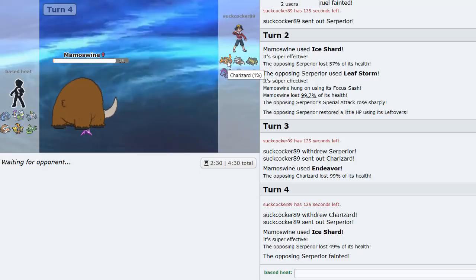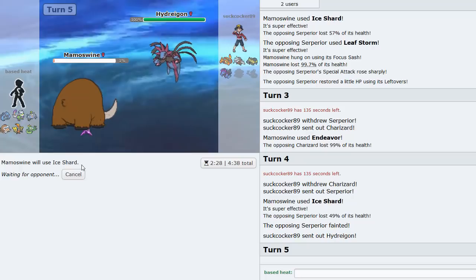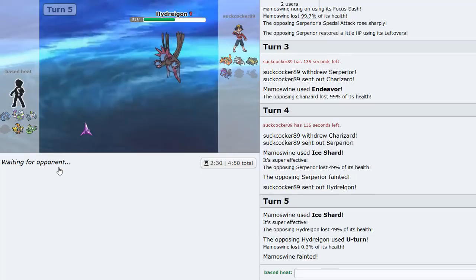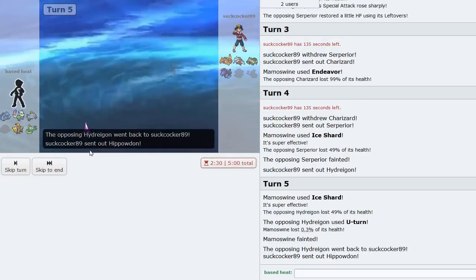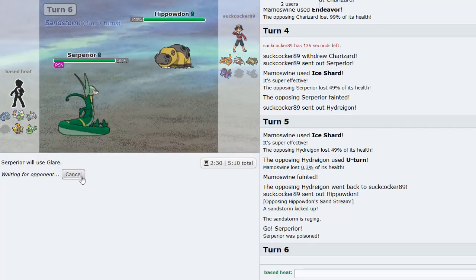I didn't even set up rocks - I just decided to attack things in front of me. I Ice Shard again - I don't need rocks at this point, this is absolutely perfect. He U-turns out and I think this is a scarf Hydreigon. He goes Hippowdon so I go Serperior and click Glare to paralyze it.